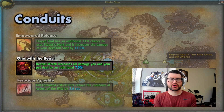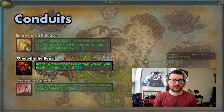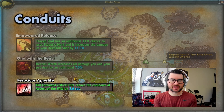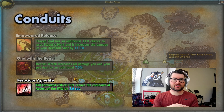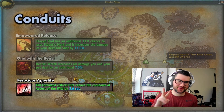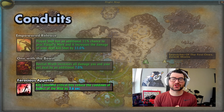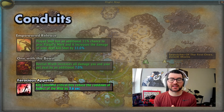After that, you want One with the Beast, which increases all damage you and your pet deal while in Beastial Wrath by 7% — that's a lot of damage given we have around 50-60% uptime on Beastial Wrath. Our third potency conduit is Ferocious Appetite, which causes Kill Command critical hits to reduce the cooldown of Aspect of the Wild by 3.6 seconds per crit. Running two pets, every Kill Command crit gives 7.2 seconds of cooldown reduction on Aspect of the Wild, an extremely strong conduit for a two-minute cooldown.